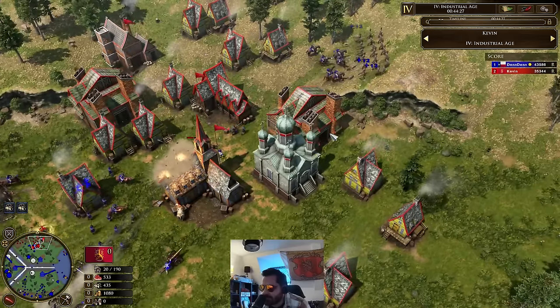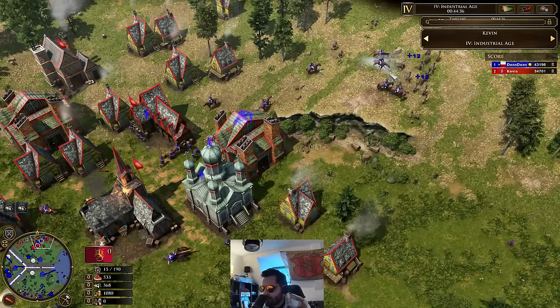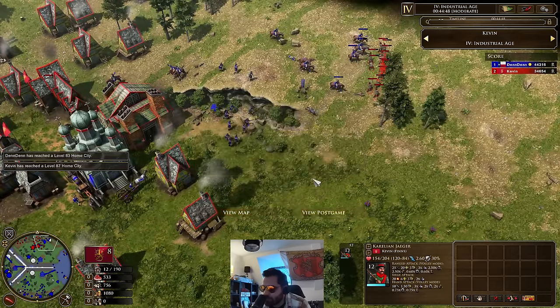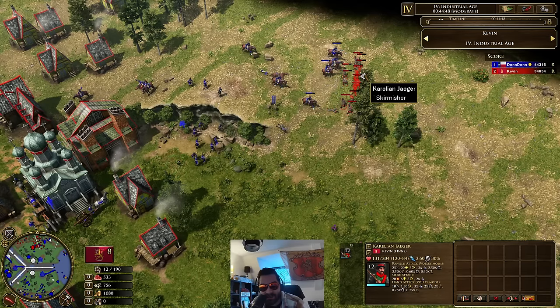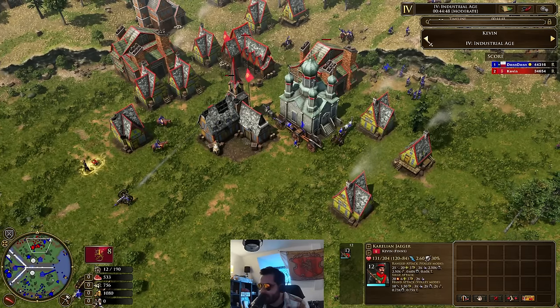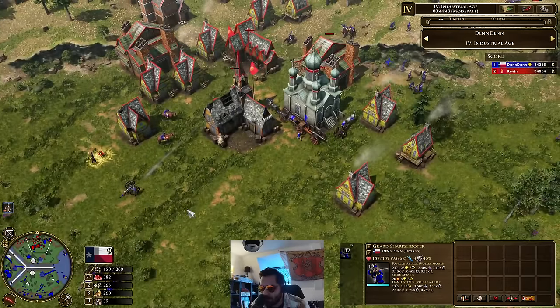And it looks like Dennis is going to take this — he's now almost 10K score up. Poor Kevin, trying to kite these Chinikos. But that's the one weakness of these Karolean Jaegers. Look at their stats — very impressive stats for a skirmisher unit considering they only cost 100 wood. And just like that, he calls it. I actually spoke to Kevin after this game where he was streaming it, and he actually thought these Karolean Jaegers were musketeer units — that's how much he knows about this revolt. But Kevin, he's been really getting involved in French revolutions and different revolts. I think he's enjoying doing these type of revolts.